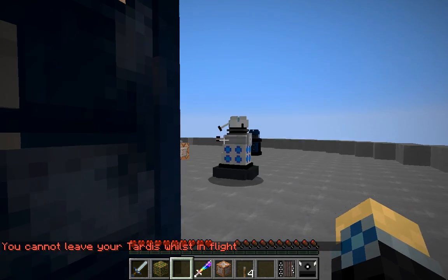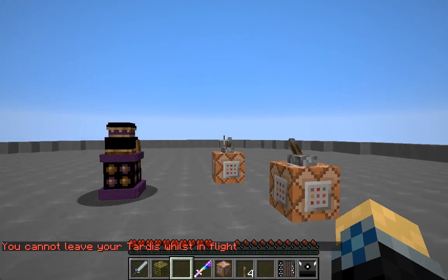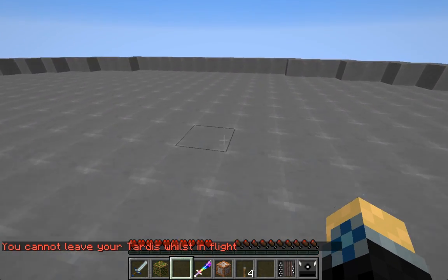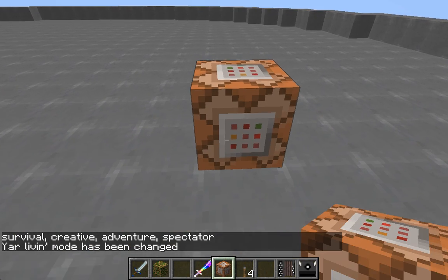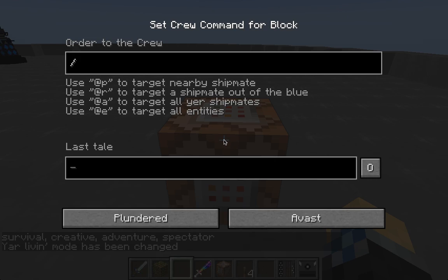There we go. So if we just step out here, we can get out a command block in creative mode. The command that we are going to be using is the Entity Data command, like in the last video. So we are going to set that up — set the type equal to the dmDalek base, and then open and close some curly brackets and leave them blank for now.